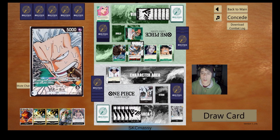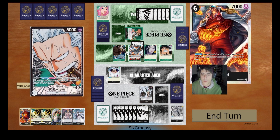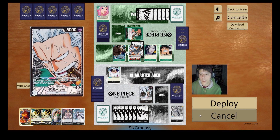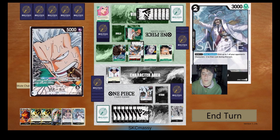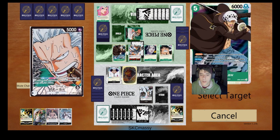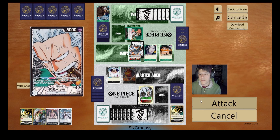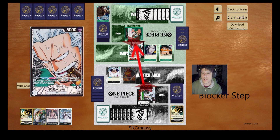He's going to drop the five-cost Law here and not activate the ability — doesn't really feel the need to bounce anything. He puts the don on the Killer and passes. So here we're thinking about using our Sakazuki to get rid of this five-drop Law, just deal with it right off the bat. We do that, get rid of one of our event cards, toss the don on our leader, minus the blocker, and start trying to get these blockers out of the way so we can push in for lethal sooner.